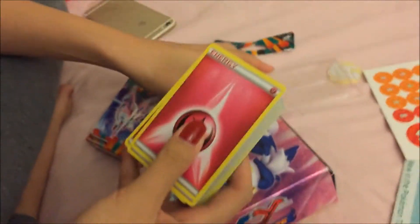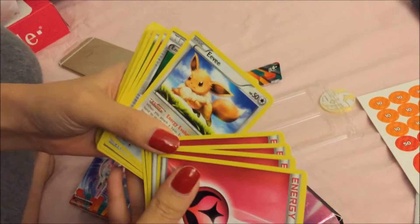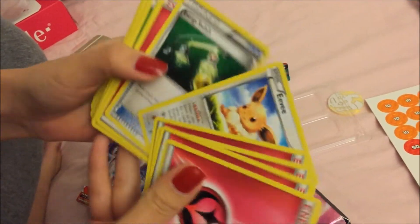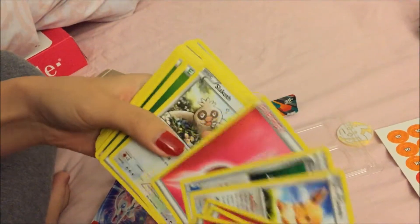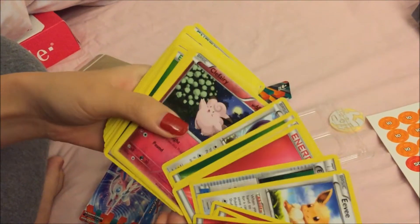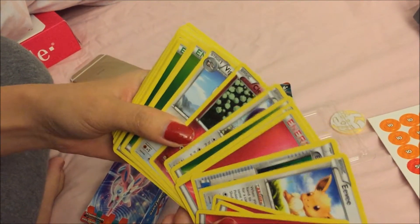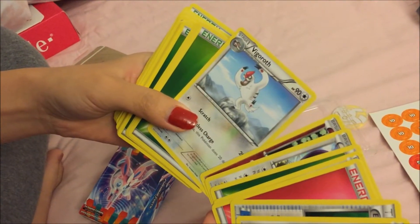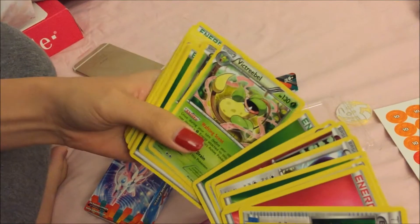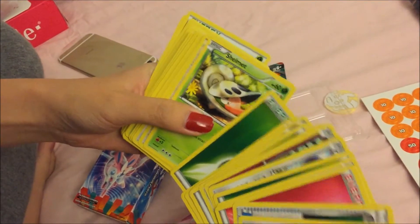Let's just skim through the cards. So those are the fairy energies. Fairy type. We got Eevee, Energy Switch, Slack Off, Tornadus, Clefairy — so cute! Double something, Vigoroth, more energies, Victory Bell, Bellsprout — so cute! Noibat, Shell Mint.